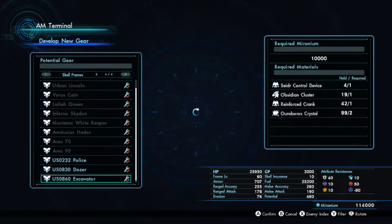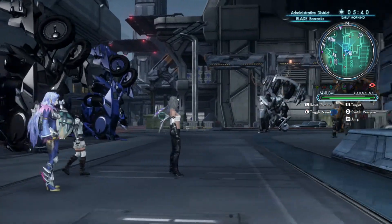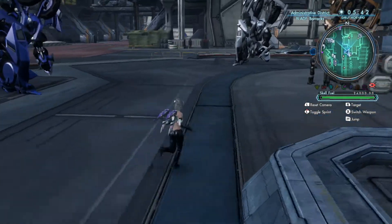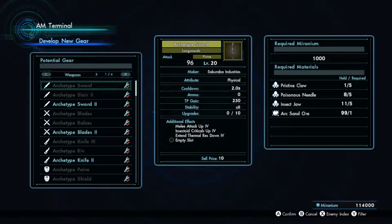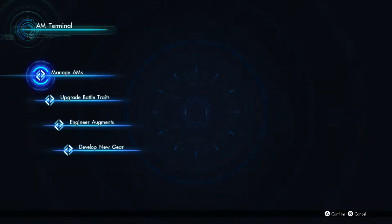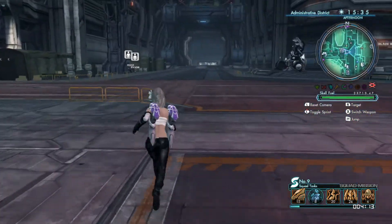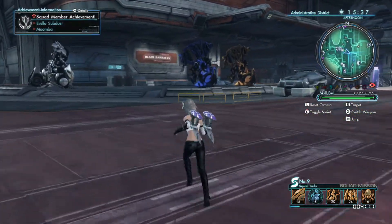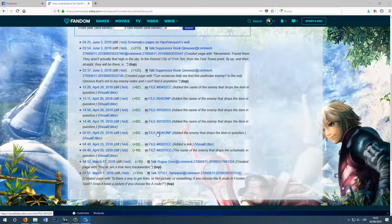I ended up creating four RS90s and hundreds of augments in order to complete the enemy index. The AM terminal also had a catch because in order to create some items you needed to find the schematics first, and that was a challenge on its own. I even updated some of the wiki pages for the game because I managed to confirm some drops that apparently no one else had confirmed.